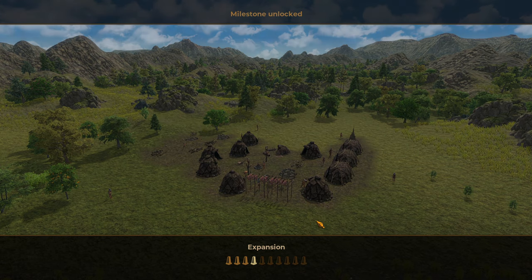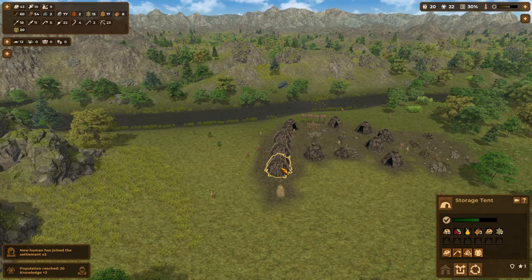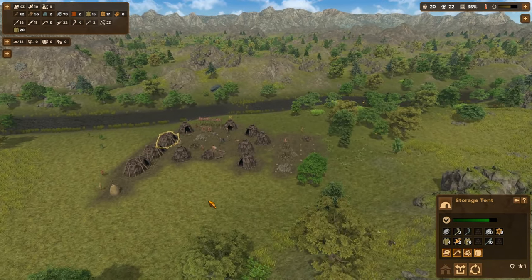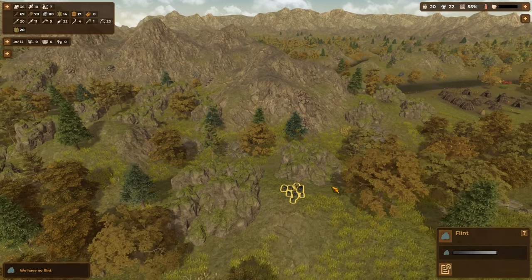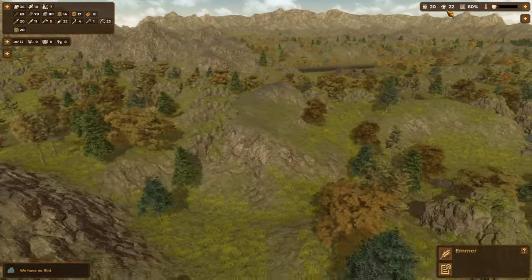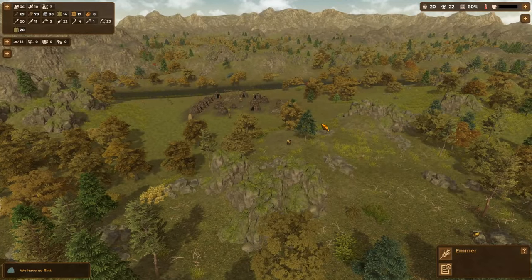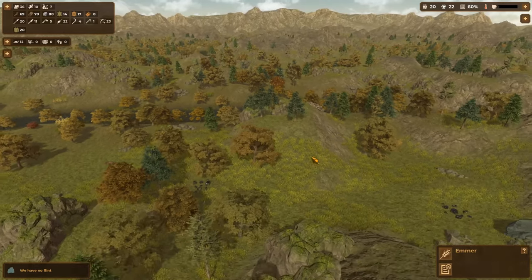That looks really good. I'm going to pop over and check how my storage tents are looking — we've still got a little bit of space, that's great. I think we'll put up one more hut; we've got plenty of points for when we forge ahead. We're going to be able to unlock a whole load of stuff immediately, which is going to be great. For now I want to see if we can buy a little bit more from the trader.